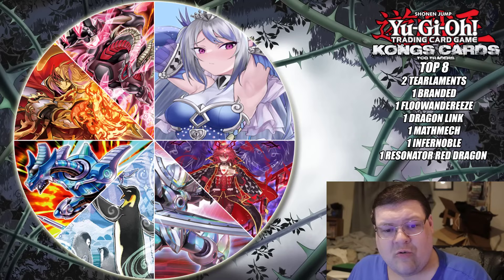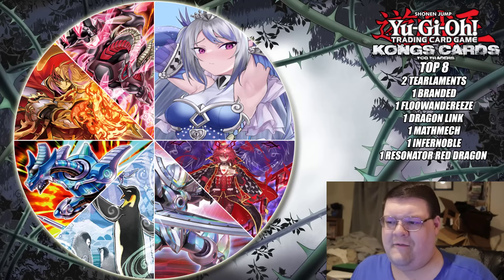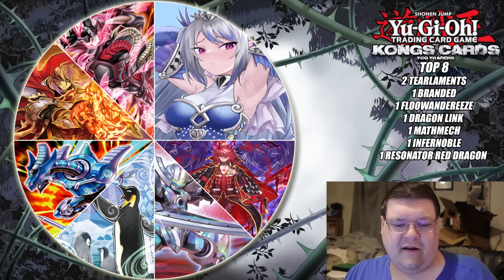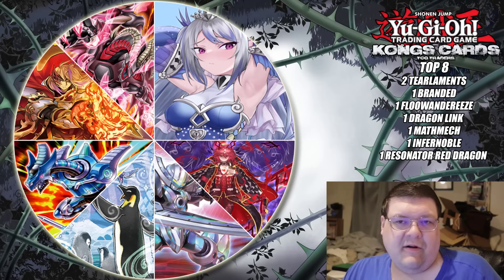We had Flanderese and Penn back at it again. The deck is incredibly scary when it wants to be. We had some Dragon Link as well, some Fusion Destiny good stuff that is evolving. We also have Math Mech and even Infernoble for a top cut. We're still in the very early stages of analyzing this format, but this is actually pretty cool. You have a lot of different builds that people are bringing to the table, exploring different options, and we don't have to worry about Cached here besides the little Fender.